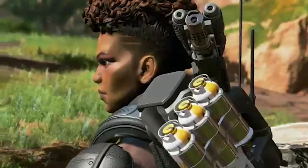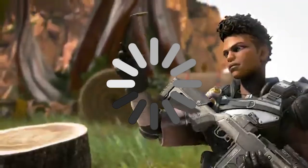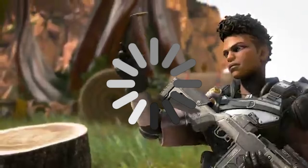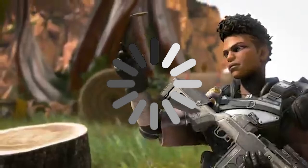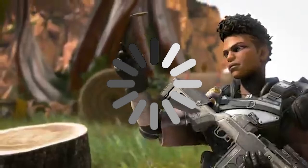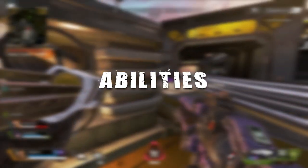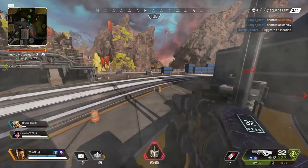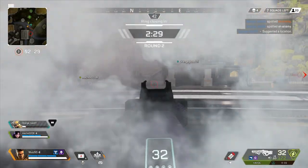Sergeant First Class Anita Williams 401 — do you really care about her background story? If you do, let me know down in the comment section below and I'll give you another video on her background story. But we're gonna skip that and get right into her abilities. Like every legend, Bangalore has three abilities: a passive, a tactical, and an ultimate.